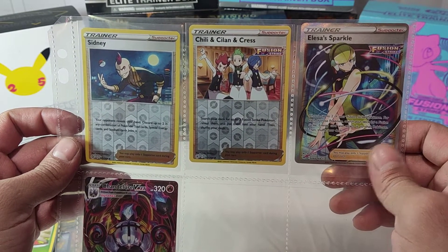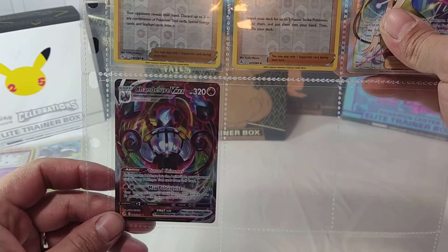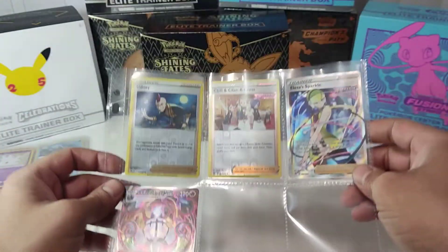Sableye Crest and Elsa Sparkle — that was the big hit right there. And the Chandelure VMAX.